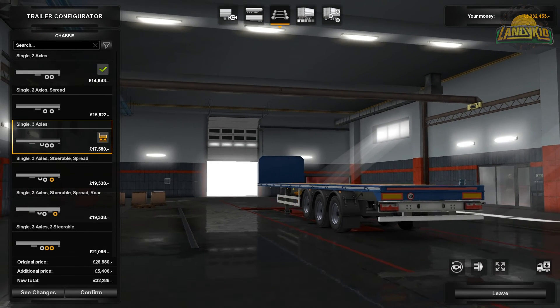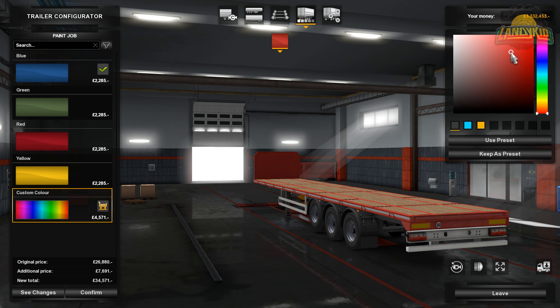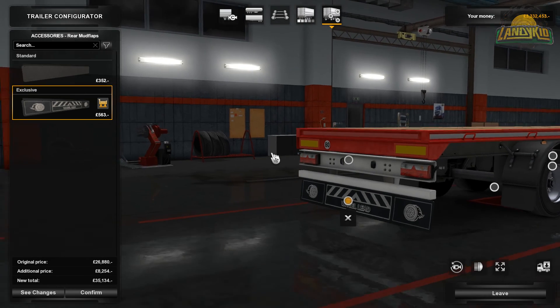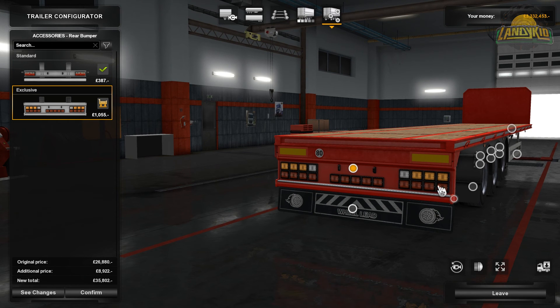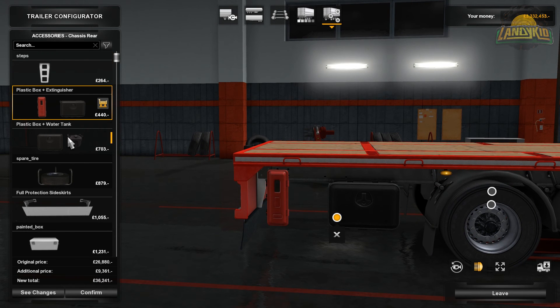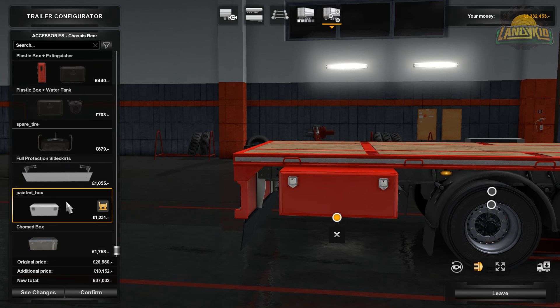Just for commonality we'll go with that. And then you can change the different colours for your base colours - there's yellow, and then you can do your custom colour or whatever you want. I'm not actually going to purchase this. You can go for different rear mudguards - wheel lead. And up here we can go for fancy show lights at the back. I'm noticing these have issues right now, but remember it's beta. On the back side here we can go: steps, fire extinguisher, toolbox, water tank, plastic box, spare tyre, protector, painted box, chrome box.